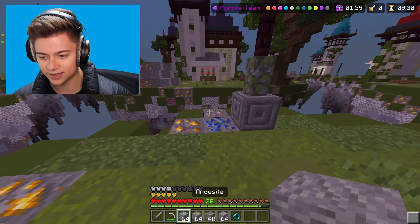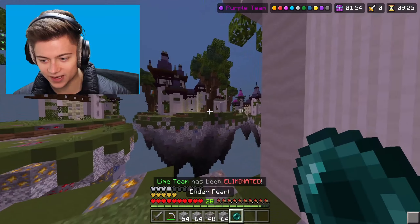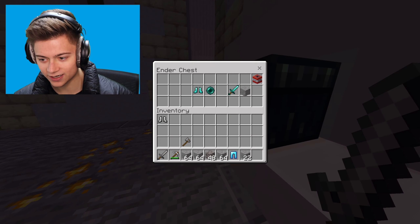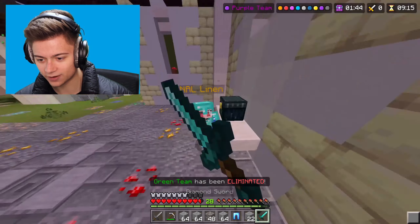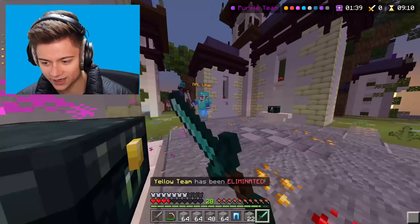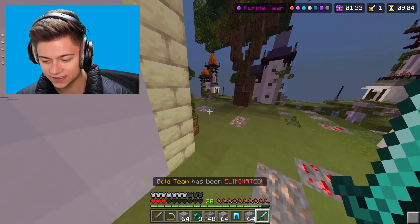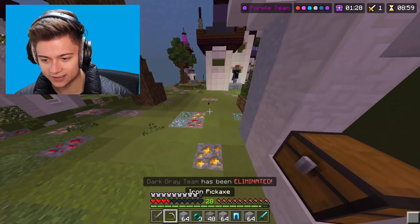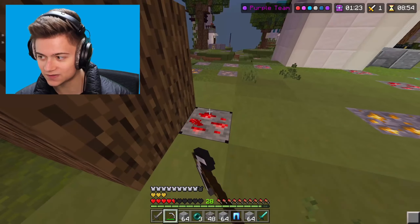We're grabbing a bit more redstone and I can see yellow island — let's build to the center. We're going in, grabbing literally everything. Someone is trying to fight me already — are you serious? We need to get the dub. That was actually super risky; I probably should have run, but somehow I'm still alive.